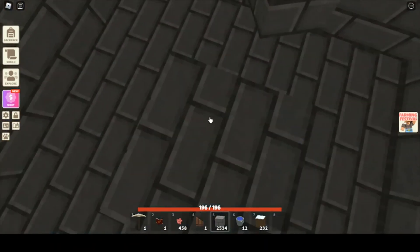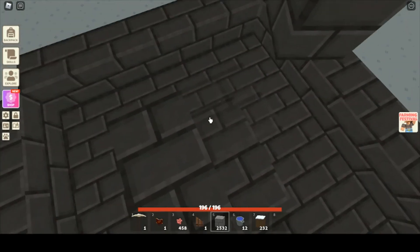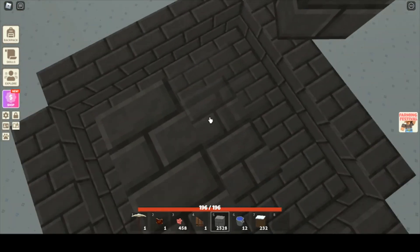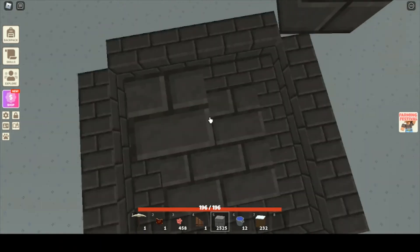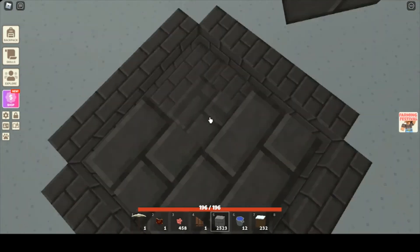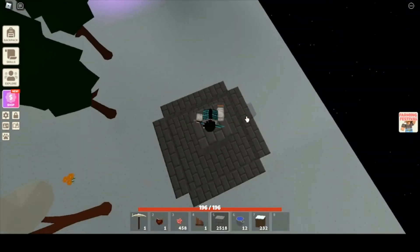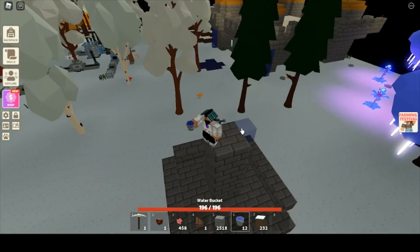We're going to build up a little bit from the middle — it doesn't matter how high, it just has to go up. You can build sideways if you want; it doesn't really matter, it just has to be up. I'm going to go up one more block just for the sake of looks, and boom — just like that.